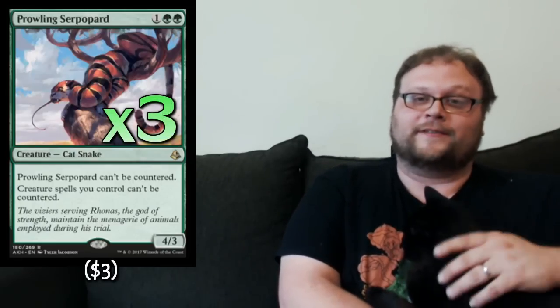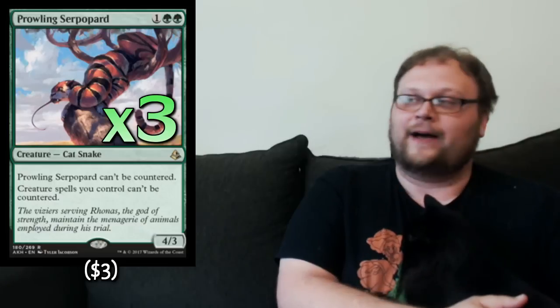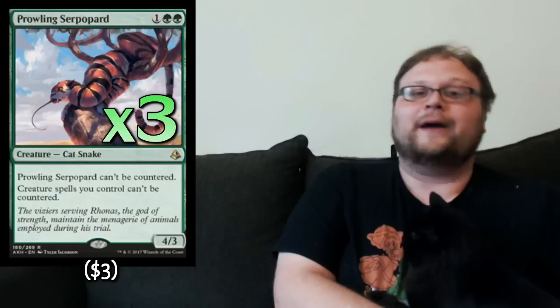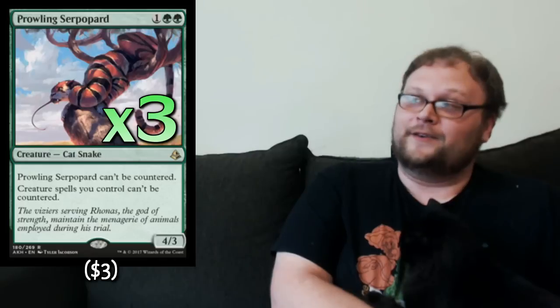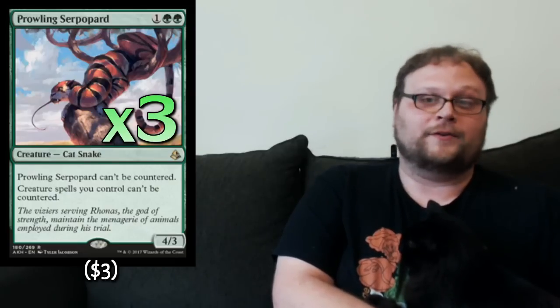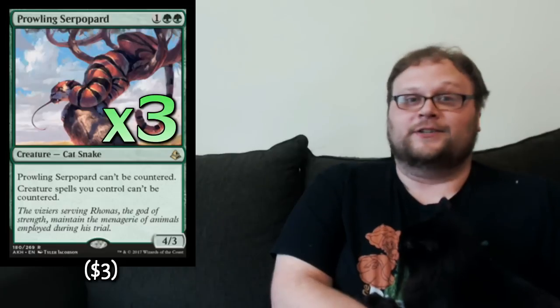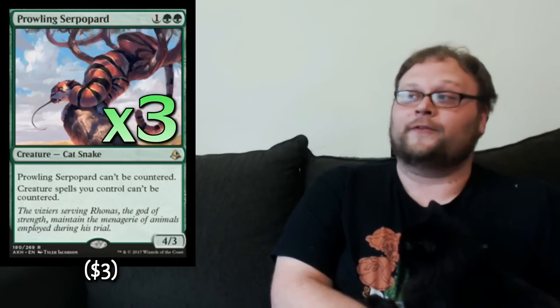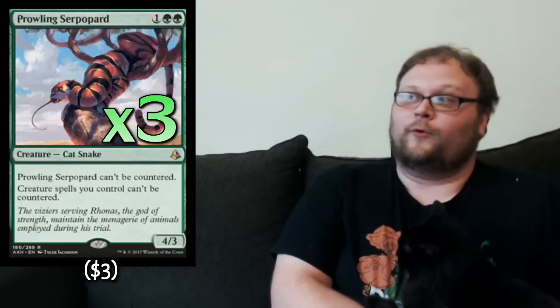We're going to play three main-deck copies of Prowling Serpopent — with the fourth in the sideboard because it's awesome against control specifically. Three mana for a 4/3 isn't terrible, and with Regal Caracal out you've suddenly got a 5/4 lifelinker. It's in there for good stats even outside of control matchups, but against blue-red or blue-white control decks, which are a real force right now, this thing is nearly unanswerable and can fill your board with no consequences.